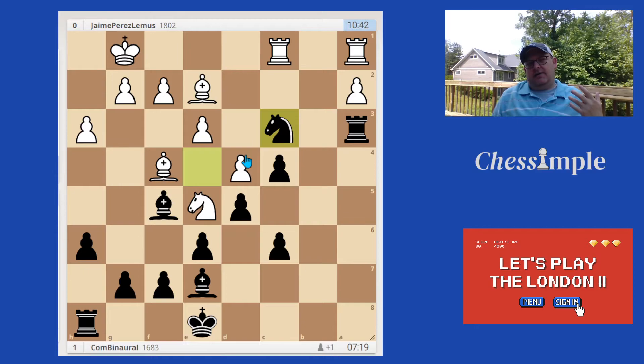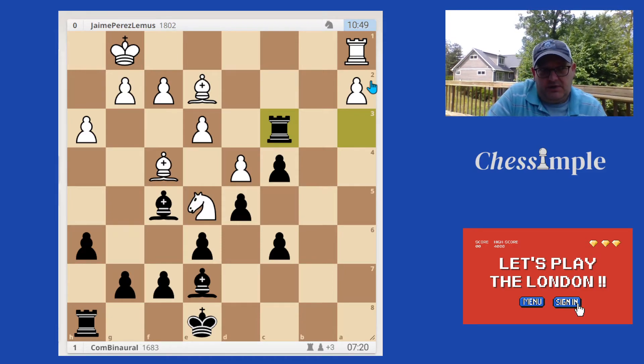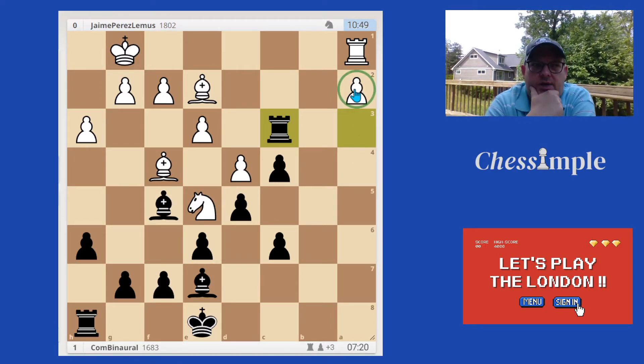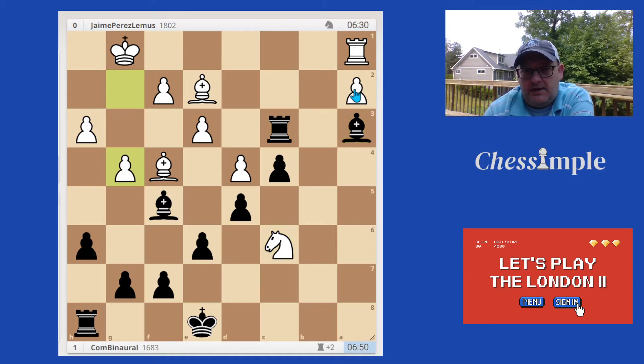I was kind of ready for different things, but one thing I did not expect - he did this exchange sacrifice in the game. I think his idea is that his position is so bad that his only counterplay is to try to ram the a-pawn down the board. As you get up to stronger players, they don't give up easily - even in a really tough position, they're going to try to use any counterplay they can come up with. They don't just throw in the towel. So he did put up some resistance.